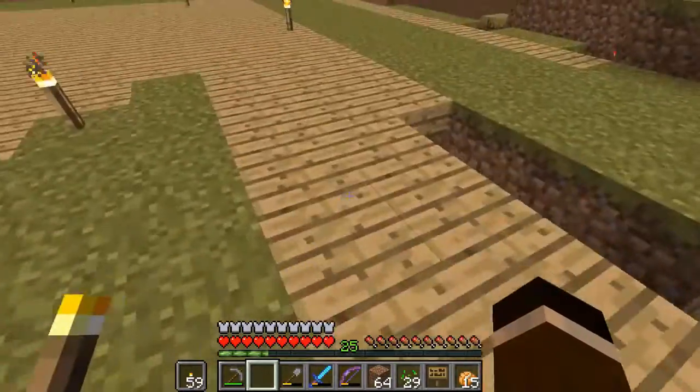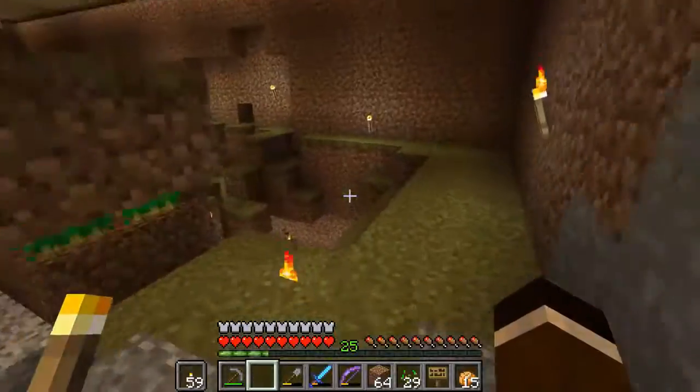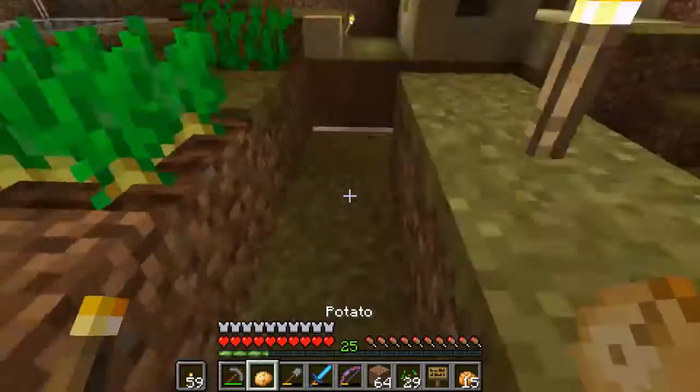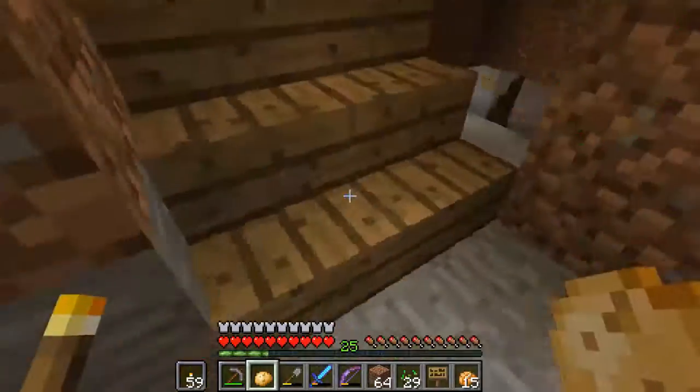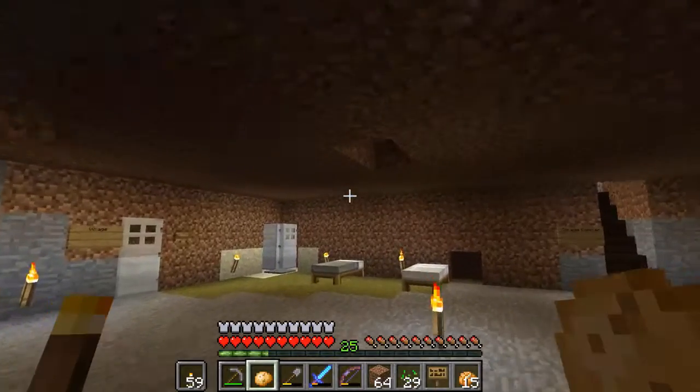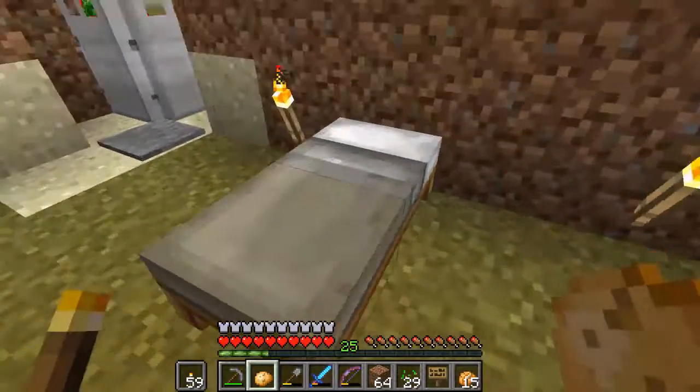Measure of a Man, The Drumhead, Lower Decks, The Offspring, Devil in the Dark. Q-Who, The Best of Both Worlds, I, Borg, Descent, Scorpion — Space is Scary. The Doomsday Machine also falls under Space is Scary. And then any other scary space one.